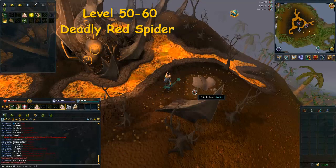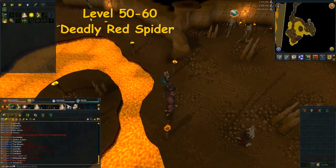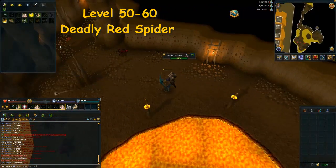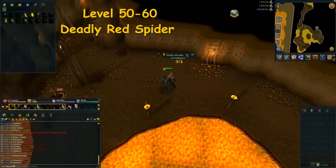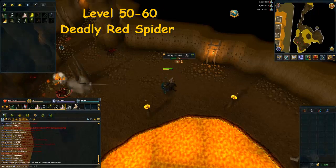From level 50 to 60 you're killing the same Karamja spiders, but now wearing blue dragonhide body, legs, and gloves, and using a magic short bow or long bow with rune arrows. Climb down the same mountain and head to the spiders. It will take around one and a half to two hours and you'll need to kill 344 spiders to reach level 60.